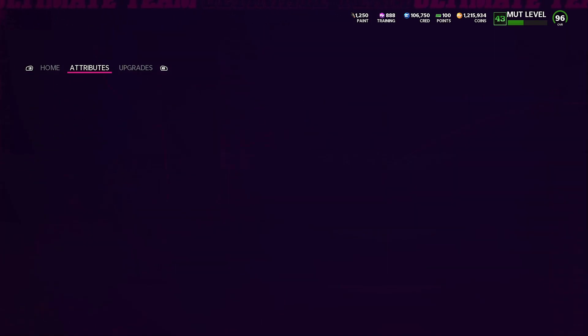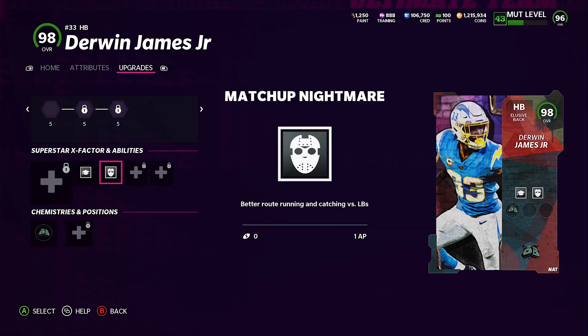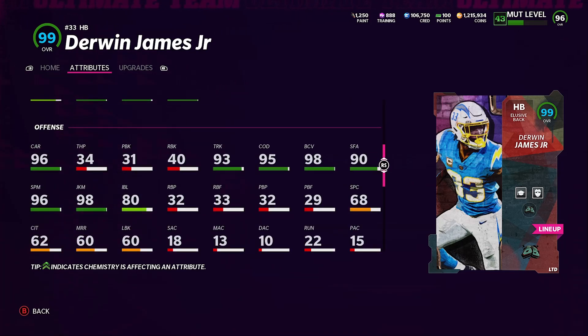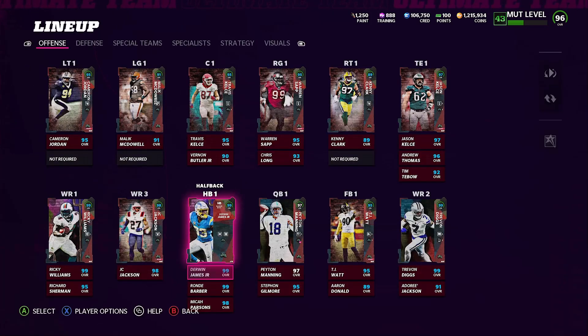That plus-two speed is why a lot of players jump up to 99 speed. Derwin James is next — his stats are 99 speed, 97 deceleration, 97 agility, 96 carry, 82 catch, 95 change of direction, 93 truck, 97 break tackle. The 82 catching is actually very good for a halfback. 97 jumping, 96 spin, 98 juke. After that let's check out Peyton Manning, and I also want to look at the fullback.